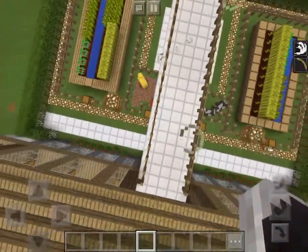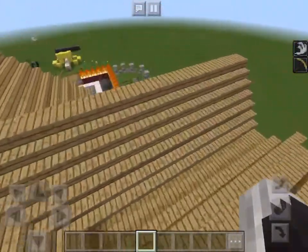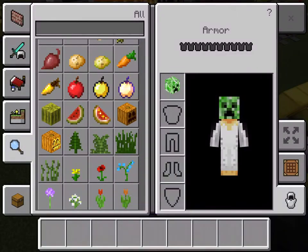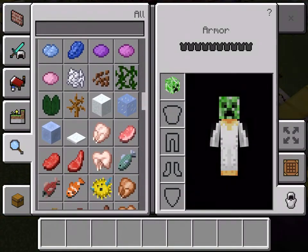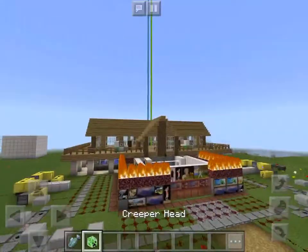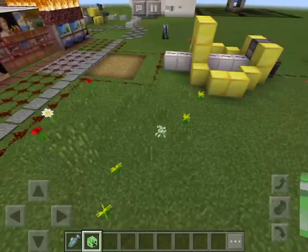So I know how to keep creepers away from your garden. The ingredients are simple — all you need is some raw fish, which you can get from a lake.